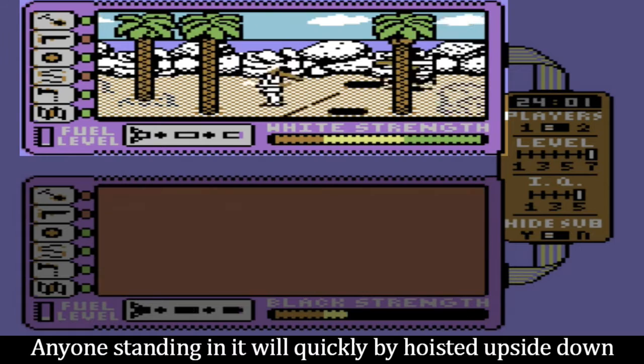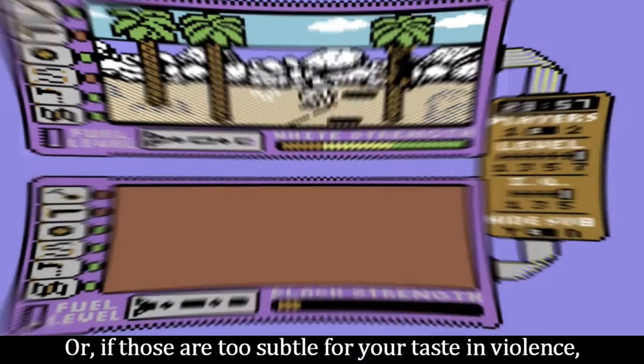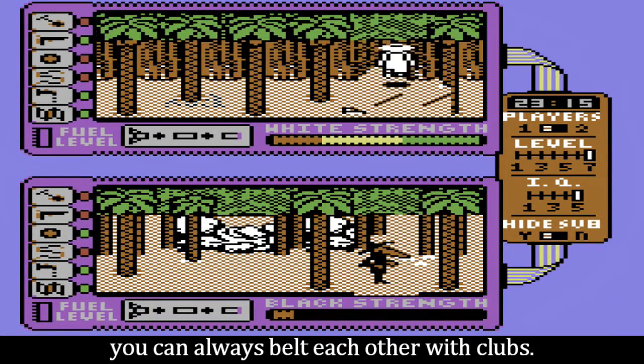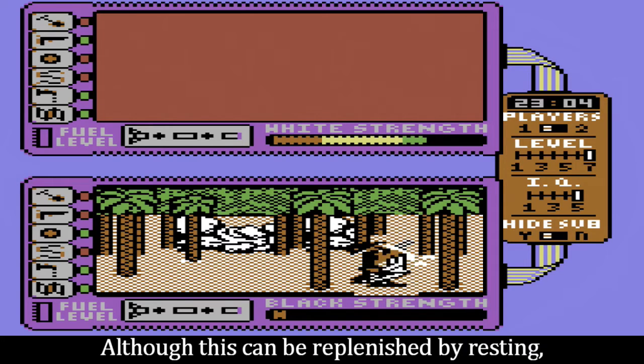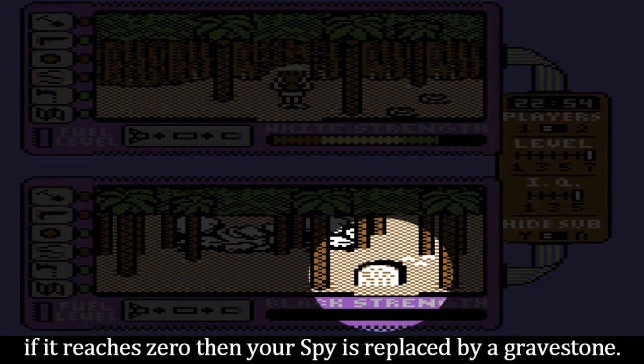Anyone standing in the rope trap will quickly be hoisted upside down to dangle from the treetop. Or, if those are too subtle for your taste in violence, you can always belt each other with clubs. The damage from any of these attacks is removed from your energy bar, although this can be replenished by resting. If it reaches zero, then your spy is replaced by a gravestone.